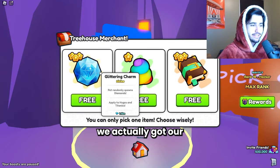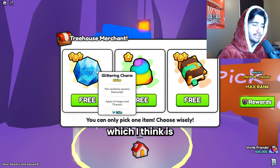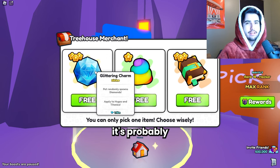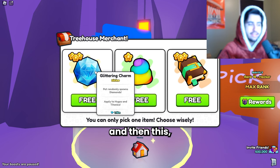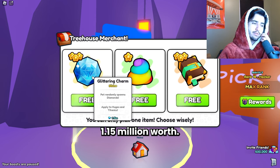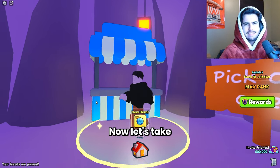We actually got our first big win - a glittering charm, which is probably one of the top three items you can get from opening these. I think the ranking is overload charm, then the diamond seven book, then this. Unless you can get the diamond shovel or diamond fishing rod. This is a really good win - 1.15 million worth. We'll take the glittering charm.